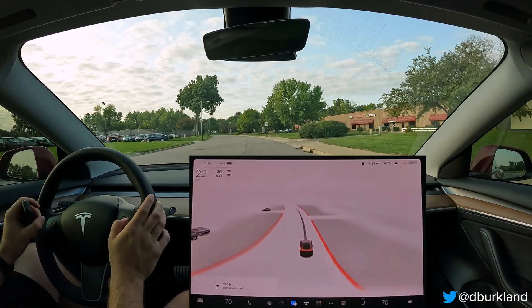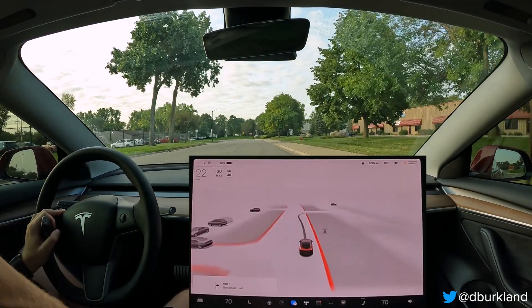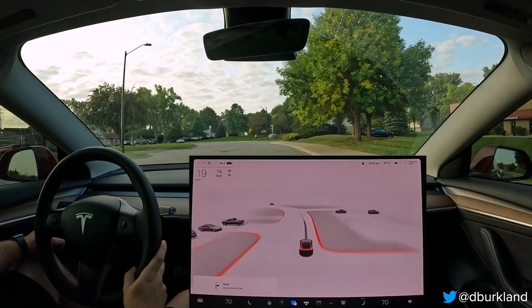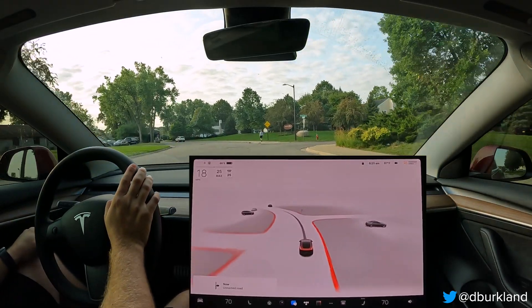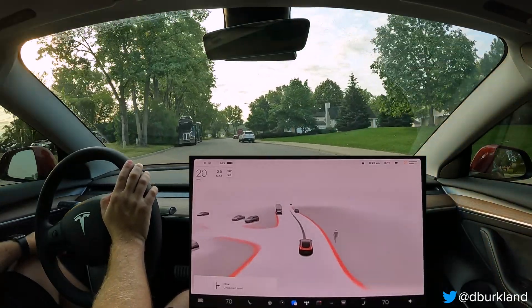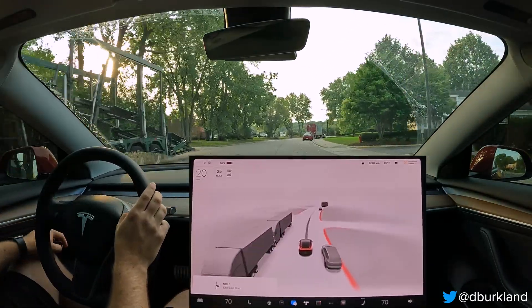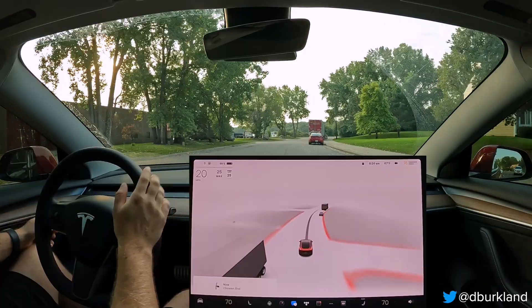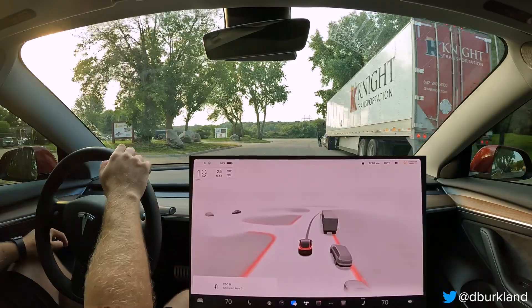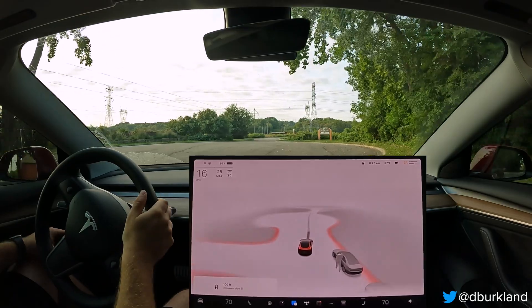It hit the brakes — it chopped the brakes a few times there. If it hadn't done that, I don't think it would have been as close to those cars as it otherwise would have been. It seemed to commit too much on attempt number two, and then didn't commit enough on that last attempt. Though, while this may be a little rough around the edges still, it's never been able to do that before as smoothly as it did that first time. There's been a lot of improvement compared to where things were at in 10.12 or 10.10, and even prior to that.